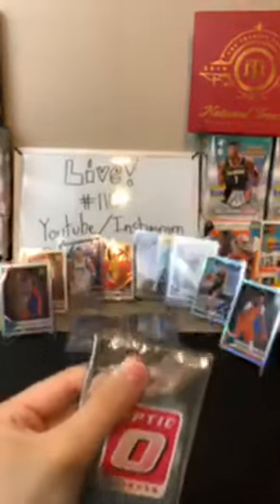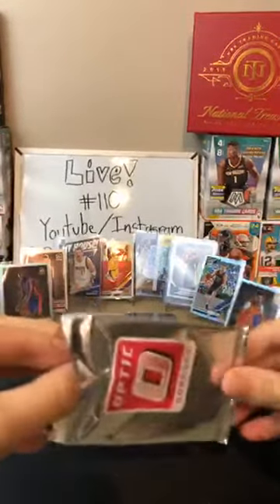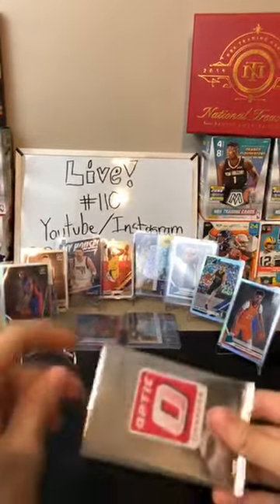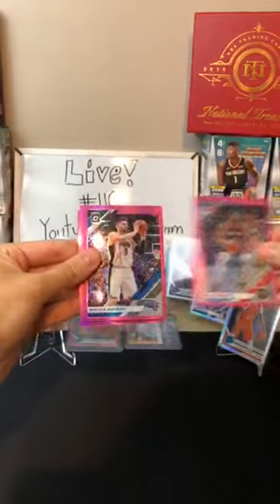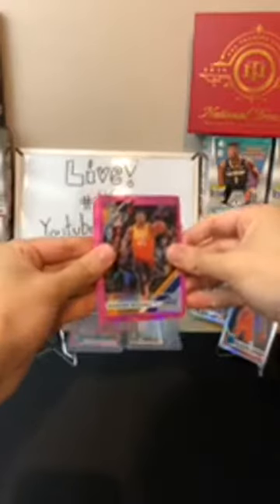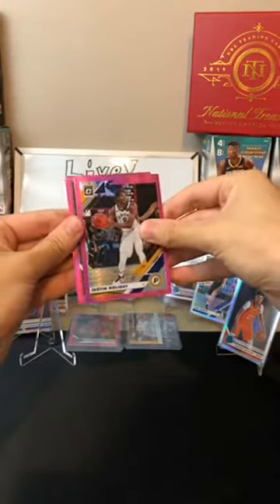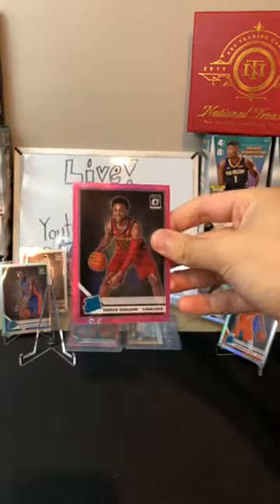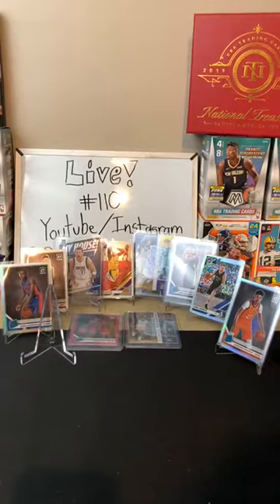Last pack — good luck everyone, let's get a big one. Let's get a pink Ja Morant! We got one stand left — that's where the Ja Morant goes. Eric Gordon for the Rockets, Nikola Vucevic for the Magic, Donovan Mitchell for the Jazz, Justice Holiday for the Pacers. A rookie — it's a rookie! That's a good card there — Jackson Hayes pink for the Cavaliers. Nice one. Let me sleeve him up.